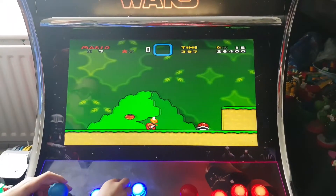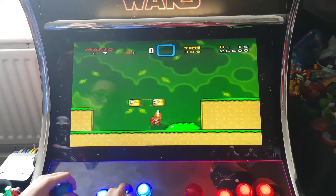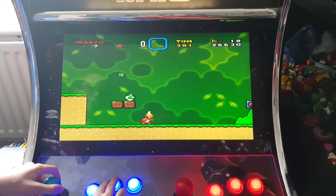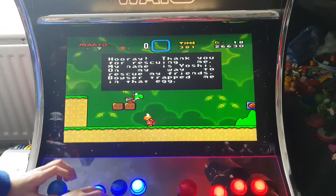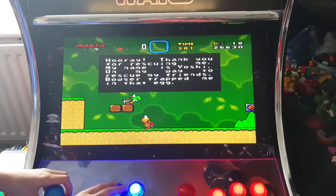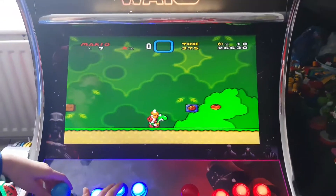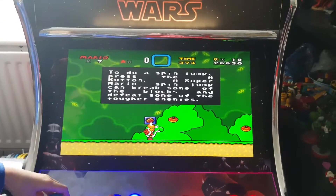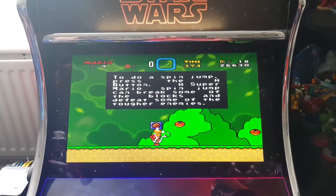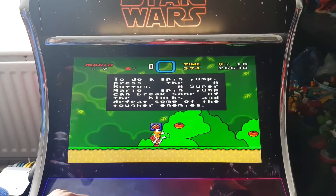One of the hardest parts is the beginning of levels I think. Hooray - thank you for rescuing me, my name is Yoshi. We know! On my way to rescue my friends now. This is Koopa Trooper riding on Yoshi. To do a spin jump - in Super Mario, that's supposed to say Koopa Trooper - spin jump can break some of the blocks and defeat some of the tougher enemies.